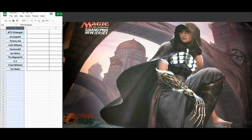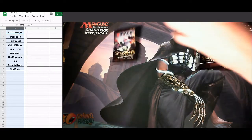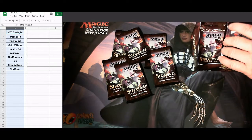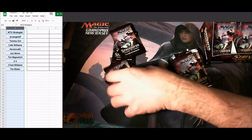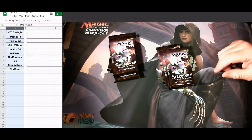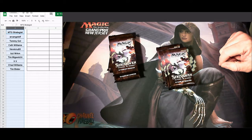Also added are kargan intimidator from Battle for Zendikar foil, legion angel foil from Zendikar Rising, and commander legends commander sphere extended art. Those are the options for the rare/mythic choice. As always, top card gets first pick, and if you get other things correct you pick in the order it happens. I shuffle from the box randomly so you can see it's not predetermined.